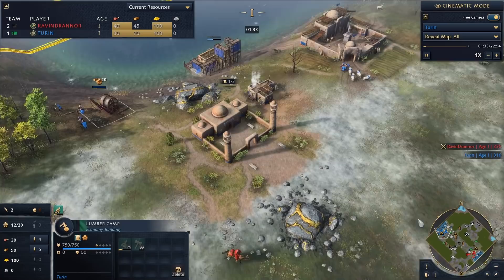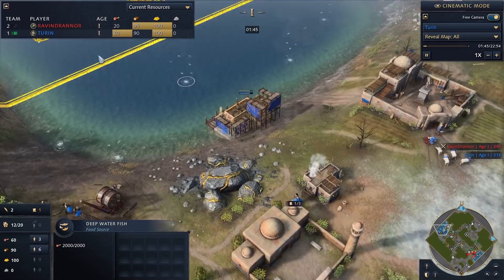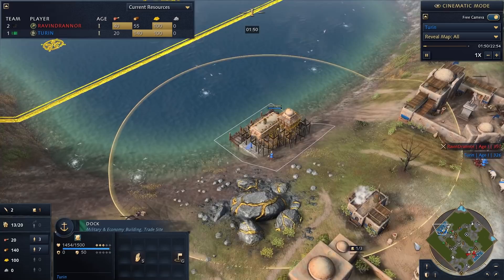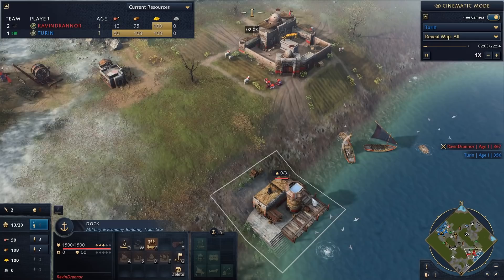As far as the build order goes, I basically went for a house, a mosque, and a lumber camp to get the forestry upgrade quickly. On a normal map I'd also build a mill to get wheelbarrow right away, but since the water is so important on Black Forest — if you don't play the water you'll basically lose — we got fishing ships coming out and life's good.